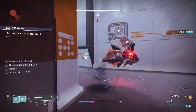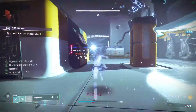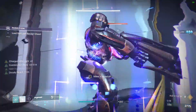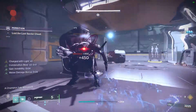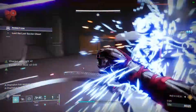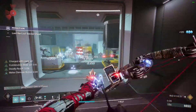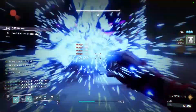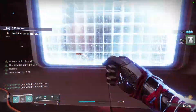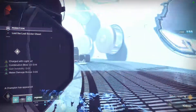If you push the hydra right away it will teleport, so kill the first two enemies to build your Combination Blow stacks. This champion spawns and dies in one punch. Drop Trinity Ghoul, jump down, and kill all the adds so that I have maximum stacks on Combination Blow when I leave.